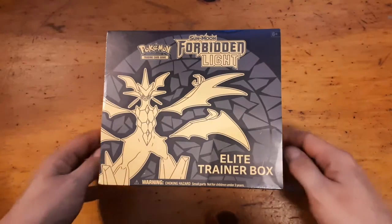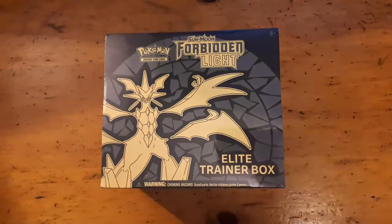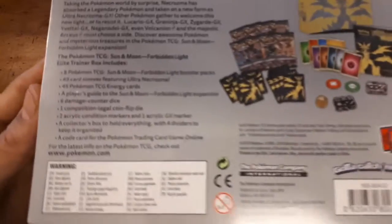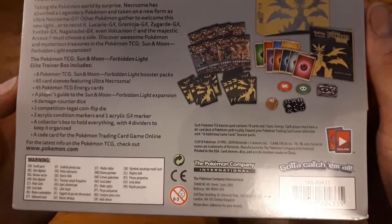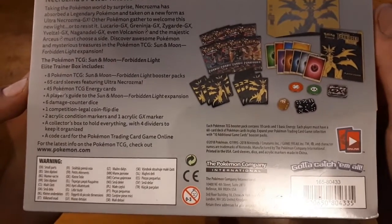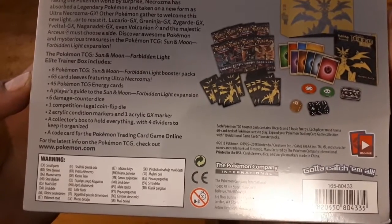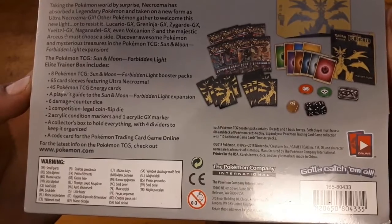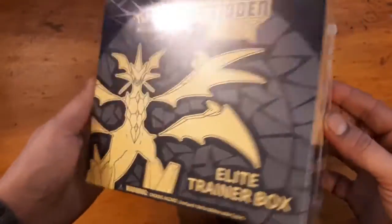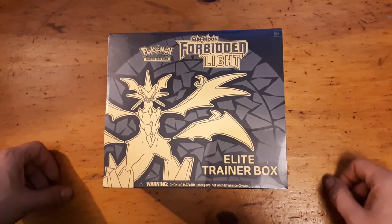Hey, so we're here with the Elite Trainer Box. We're going to open this just for now — we'll open the booster box in the next couple of videos. We get eight packs; let's read the back. We're getting eight Sun and Moon Forbidden Light packs, 65 card sleeves featuring Ultra Necrozma, 45 Pokémon TCG energy cards, a player's guide, six damage counter dice, one competition-legal coin flip die, two acrylic condition markers, one acrylic GX marker, a collector's box with four dividers, and a code card for the Pokémon Trading Card Game Online.